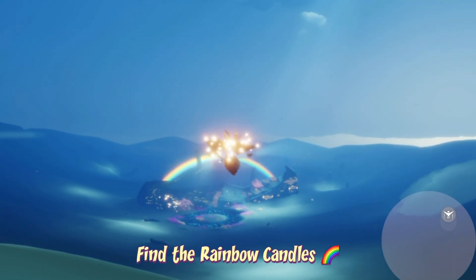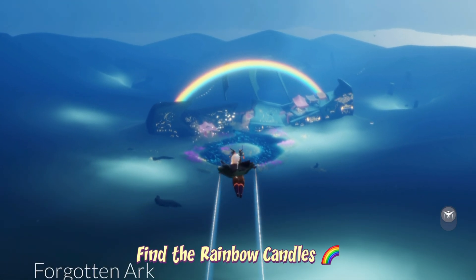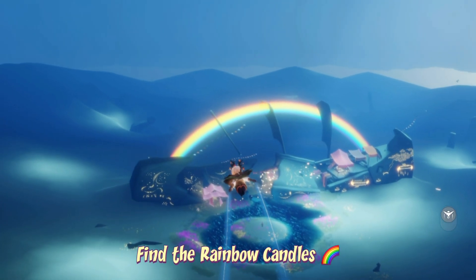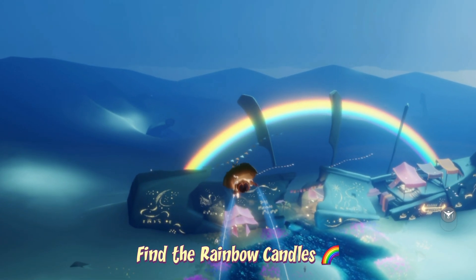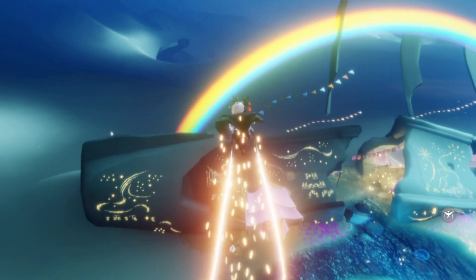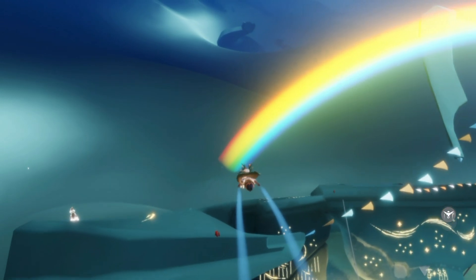The rainbow can be found in the Forgotten Ark. All we have to do to get there is go immediately to the right hand side of the first area of the Golden Wasteland. There will be a dock and a boat you can sit at and it will bring you here. All we have to do is head towards the left hand side of the rainbow and there will be a big treasure candle. We're going to pick it up — wax!